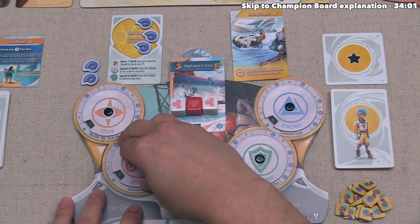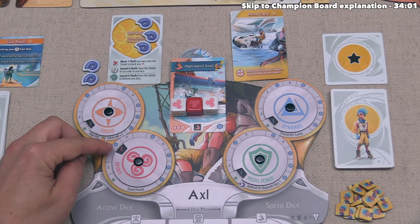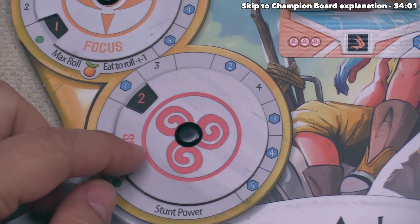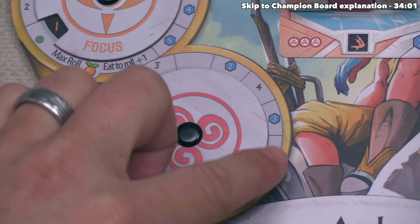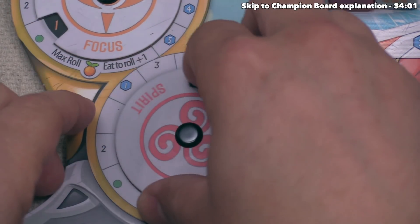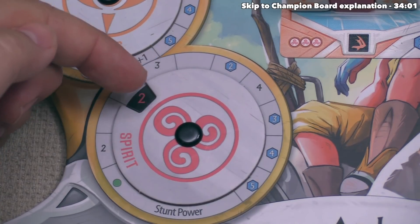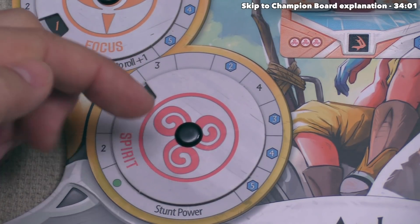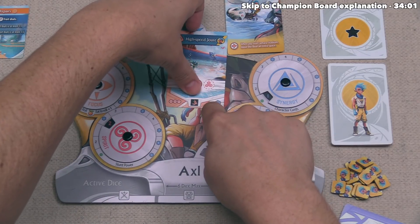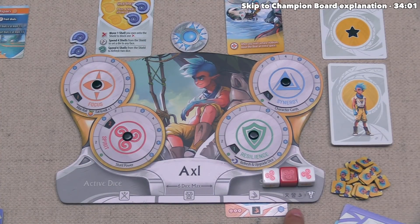This gives them three spirit advancements: one, two, three. They're still at the two spirit level on the dial, but around the outside of each trait wheel are victory point symbols. Once the game is over, players score each trait wheel for points equal to the highest value they met or crossed. Their spirit wheel is now worth one point; getting it higher before the game ends would make it worth two points. They're one advancement away from the three spirit spot — and remember, more spirit makes your stunt cards more powerful. All three dice go to the spent area, and they tuck the completed challenge card worth two endgame points under their board.